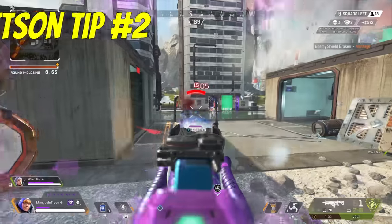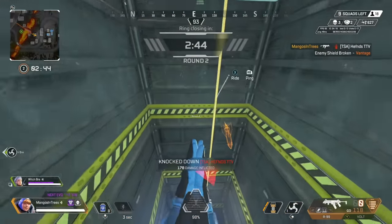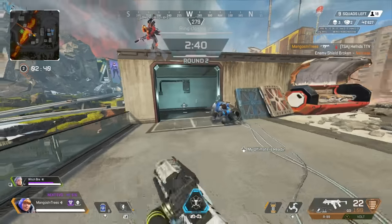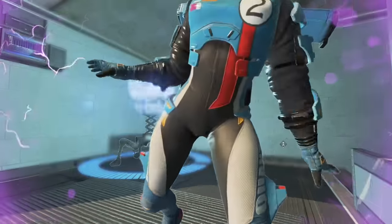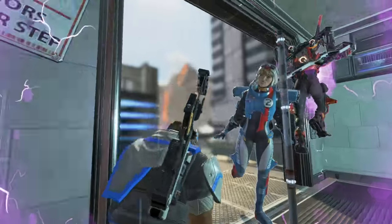When placing Wattson's ultimate, always assess line of sight. Sometimes the gen could theoretically get shot from multiple angles, but always try to look for the place with the lowest probability that it will get destroyed. If you're not indoors, don't be afraid to place it down if you're transitioning in some open area and your team is forced to take a fight. Even placing it behind some small amount of cover like a rock or a tree could be all your team needs for it to assist with the fight.